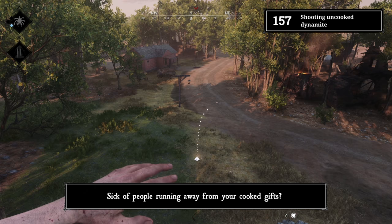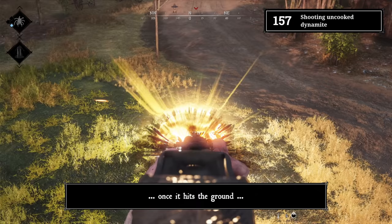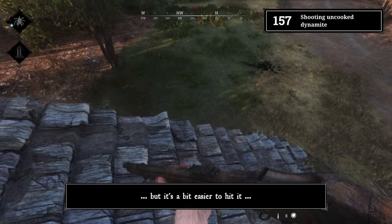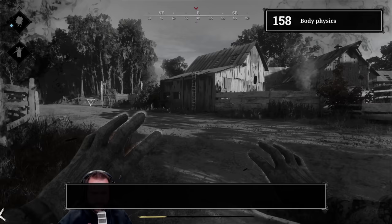Tip 157: You can shoot uncooked explosives. Sick of people running away from your cooked gifts? You can shoot the explosive once it hits the ground to skip that. Every consumable can be shot once it's airborne, but it's a bit easier to hit it while it's lying on the ground. Works very well with scoped weapons.